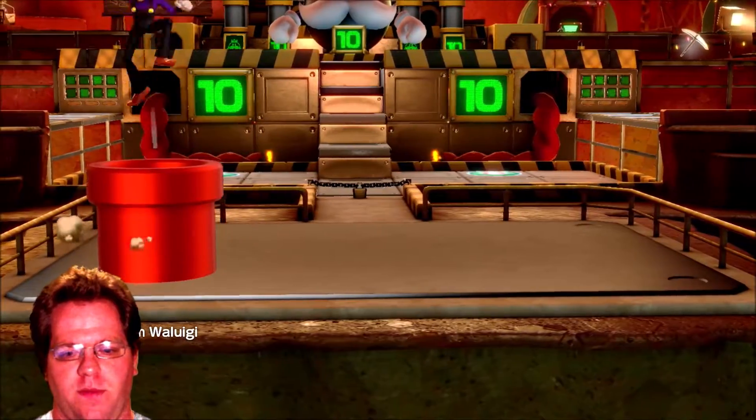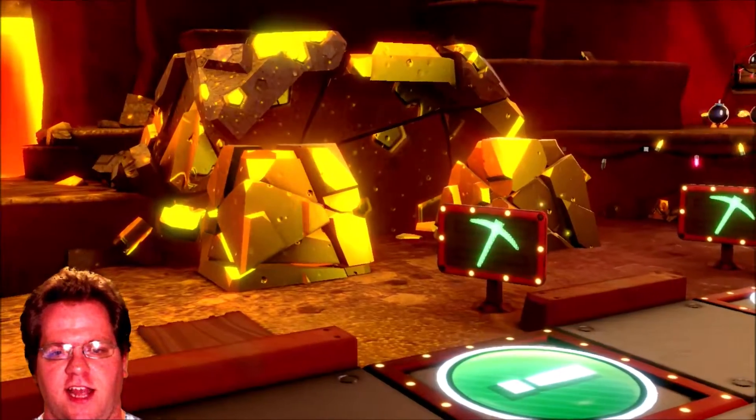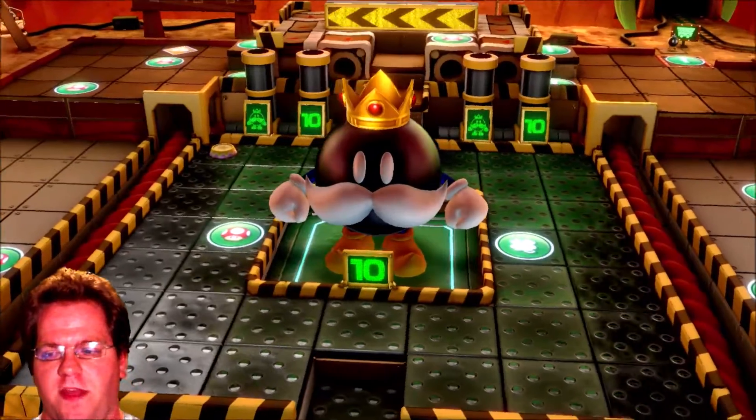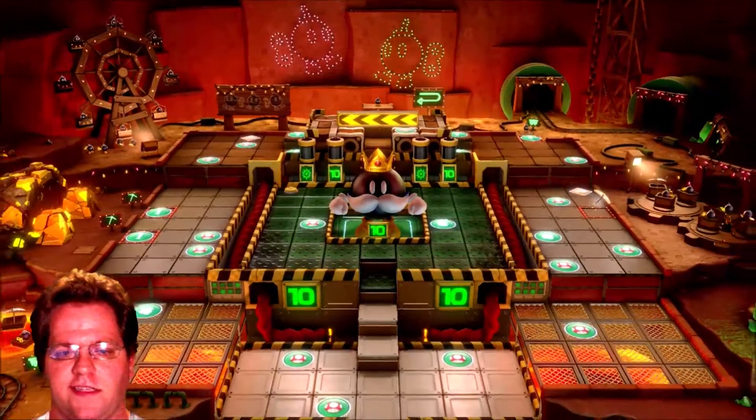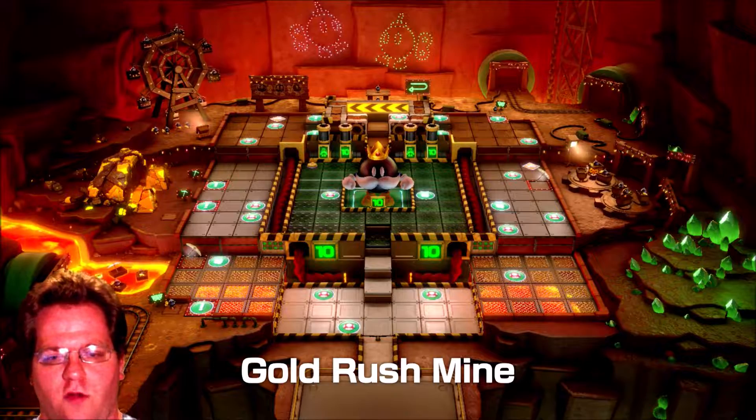So this is more like the first video, but now we're actually doing the Partner Party mode. It's a lot of team movements — it's its own thing, really. You basically get free movement through the stage, you've got to get to the stars. It has its own set of rules — I'll go over that real quick.